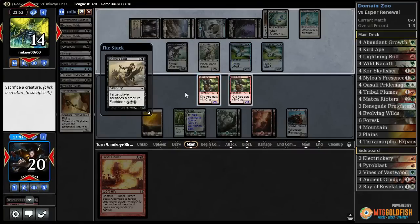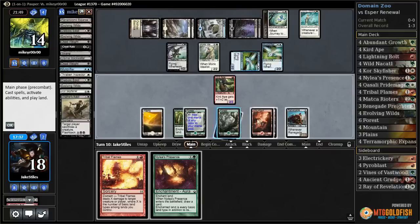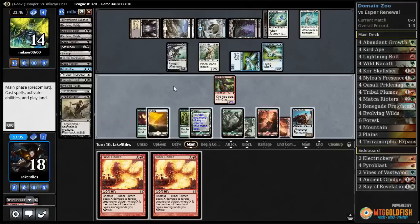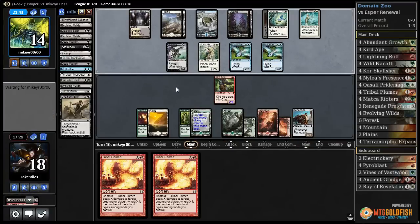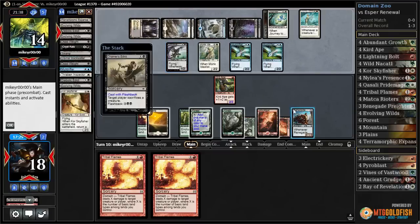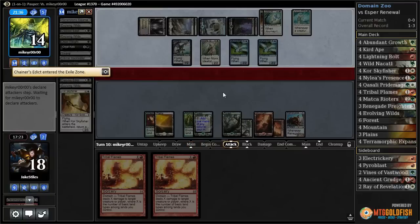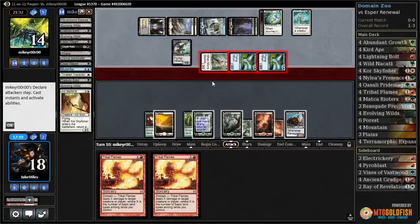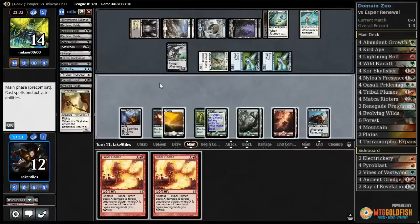Chainer's Edict — could have gotten rid of a Renegade Freighter here instead, but decided not to. Nyleas Presence, that's step one. Draw a Tribal Flames — perfect. That's ten damage. I could attack with this here, but if they only block with Stinkweed Imp I would have not had enough damage — that would have only been three trample damage. Get rid of the Ape. I need this Renegade Freighter to trample over. If it somehow tramples for four I could win, but I don't have any creatures whatsoever, so that's not going to happen.